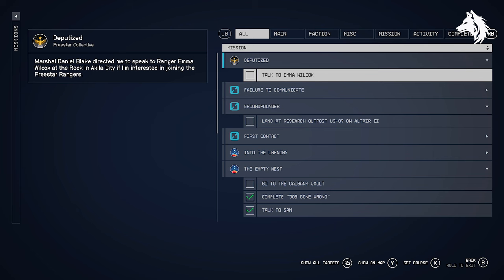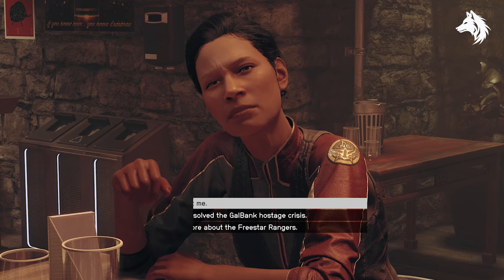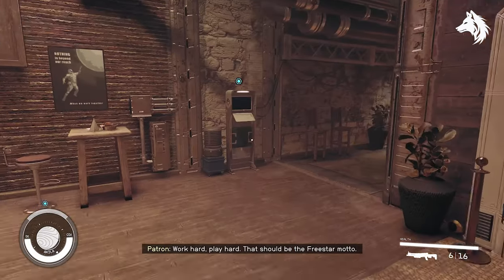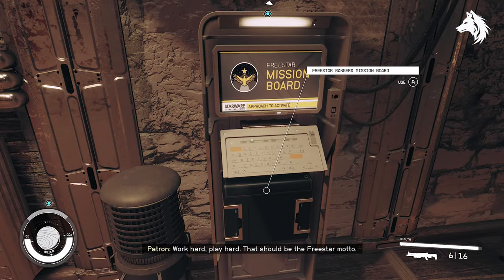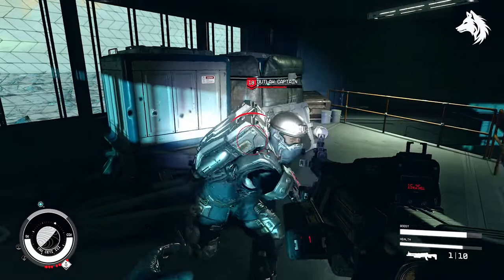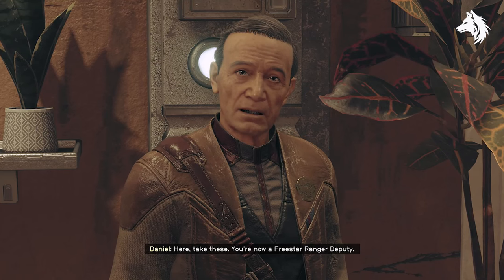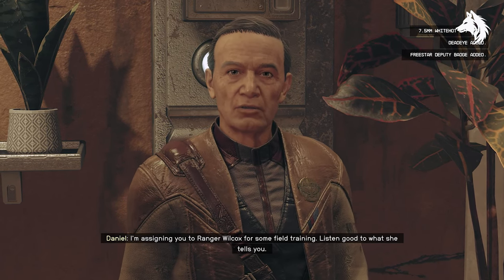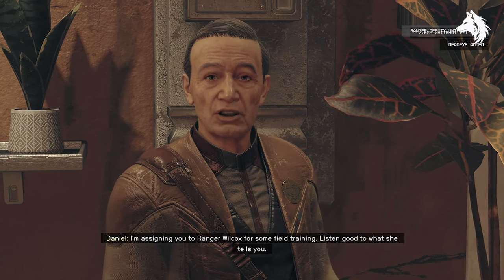Now this is a main quest and so cannot be missed. Once you start the Deputized quest, you can talk to Emma Wilcox and play one of the Freestar Ranger missions to eliminate a target to prove your worth. When you return to Emma, she will reward you with the Deputy Officer Outfit that includes the hat as well, and you will get the Deadeye Weapon, a very decent handgun.